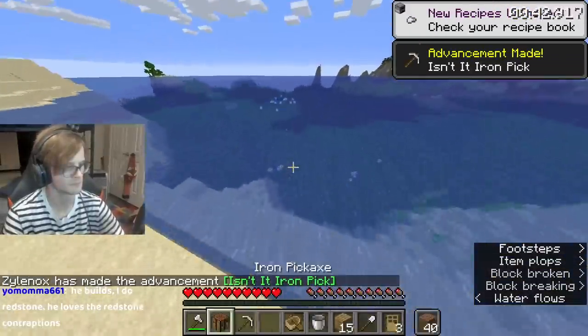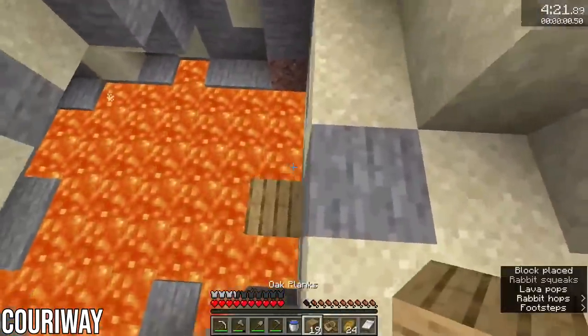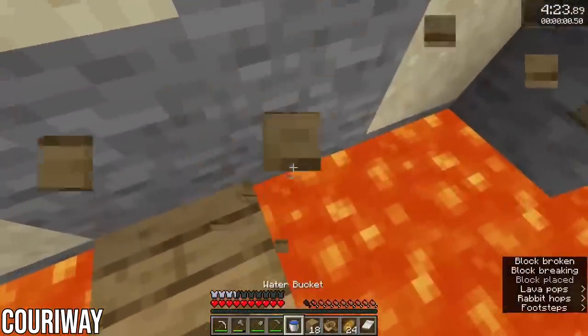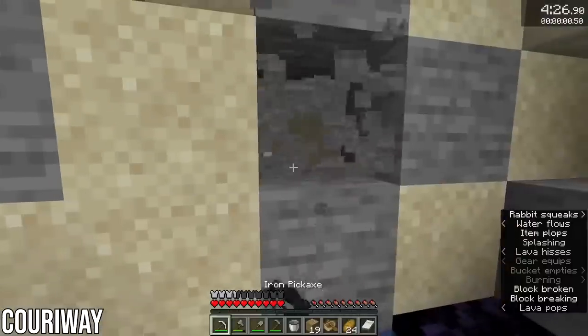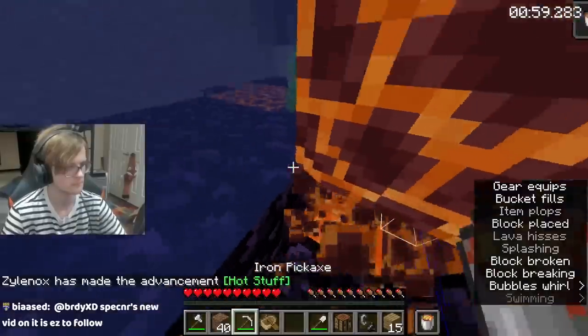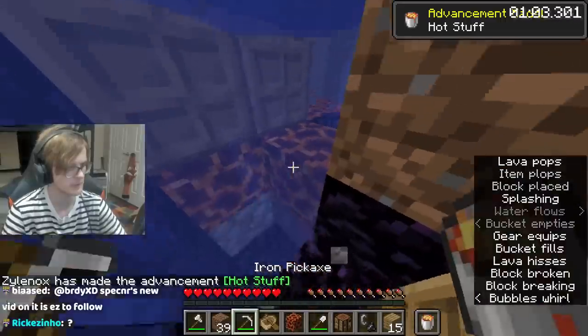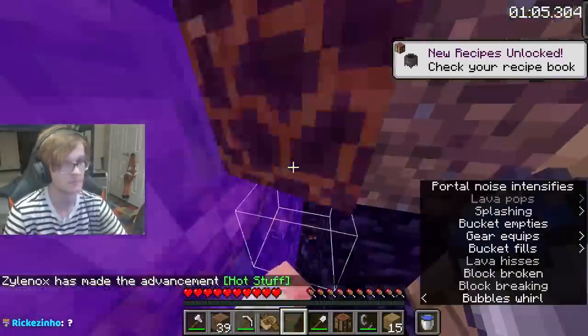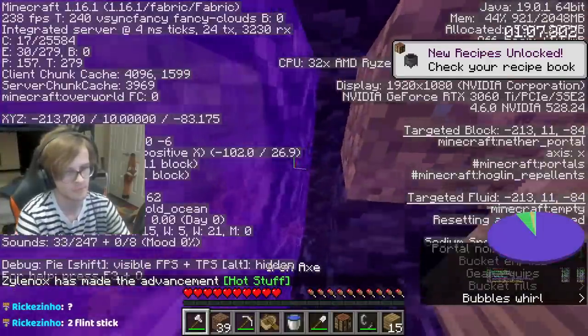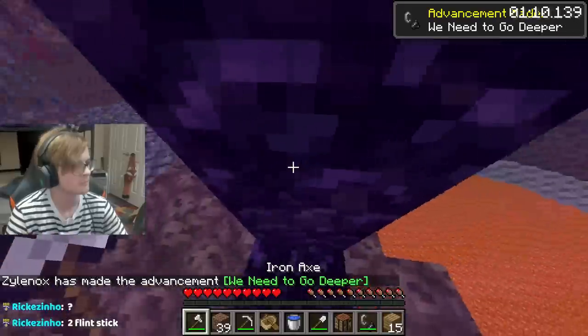So he enters the ocean in search of a lava ravine. Years ago, the most popular way runners would create a portal was by using a lava pit, either above ground or at the base of a cave. These days, it's mostly done using lava ravines at the base of oceans. Doors are used to prevent the flow of water, otherwise this just wouldn't be possible. Xylanox enters the nether in 1 minute and 8 seconds, which basically puts it as one of the best, if not the best, nether enter of all time.